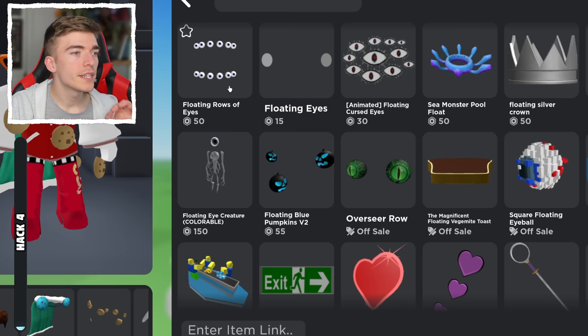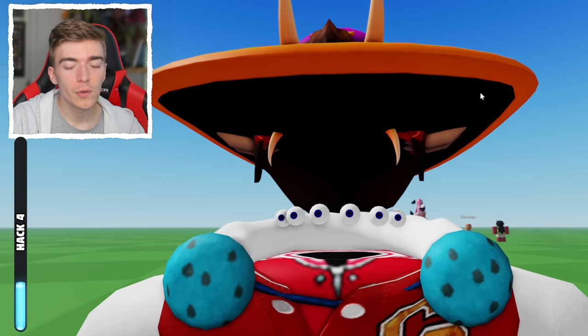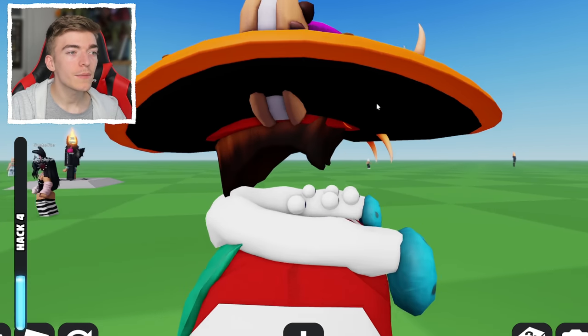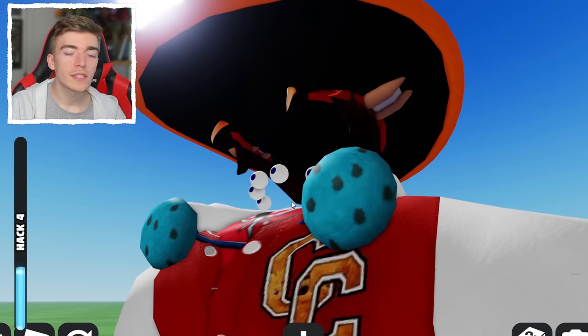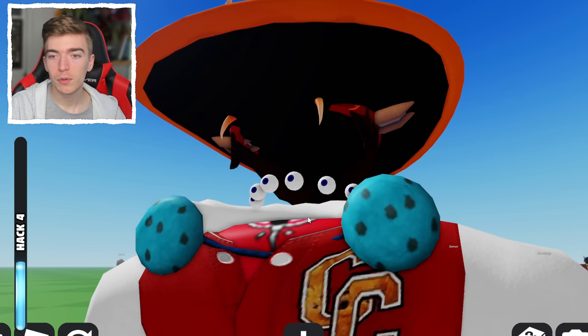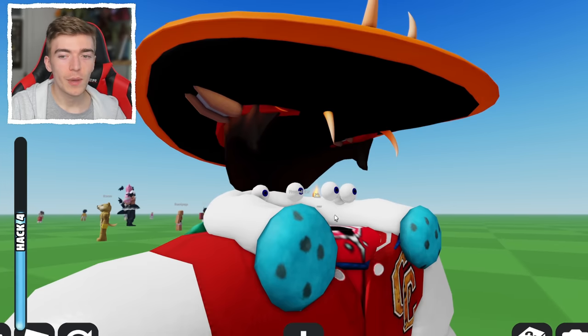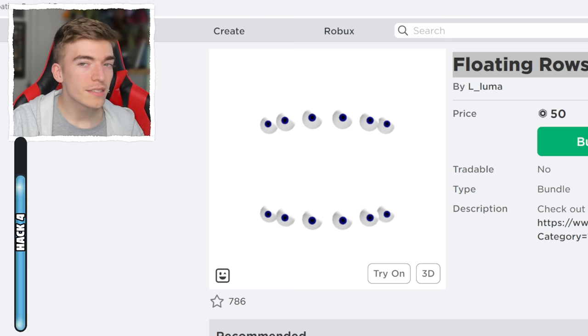Called the Floating Row of Eyes. This one has the top set of floating eyes inside of your head. This is a pretty decent looking headless, but obviously you do have these bottom row set of eyeballs, which are slightly creepy. So if you can manage with the fact that you have these weird eyes, then congratulations. But this does come at a hefty price of 50 Robux.